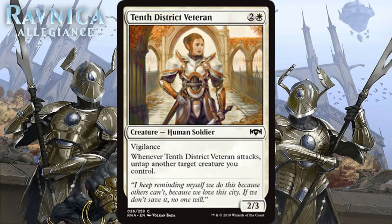Next up we have 10th District Veteran, which for 2 generic and 1 white is a 2/3 human soldier at common with Vigilance. When she attacks, you untap another target creature you control. We see this kind of effect pretty often and it's usually underwhelming — it sort of lets you give a creature vigilance for a turn. The Veteran comes with decent stats on her own as a 3-mana 2/3 with Vigilance, which would probably be good enough for like a C- anyway. I don't think her ability gets her much higher than that, so I'm giving her the C-.